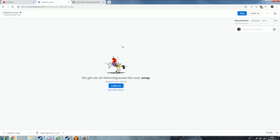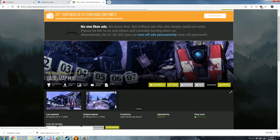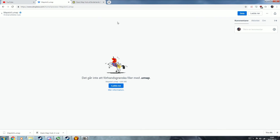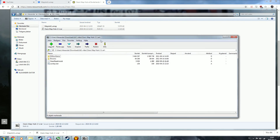Step 1: go download the OASIS Map Hub — it'll be in the description, it's on the Nexus. Go download this file right here, and while you're at it, download the second file, which is a link to Dropbox for mapslot1.umap. Once you've downloaded this, you should have this RAR file.